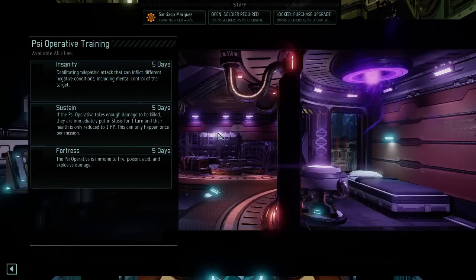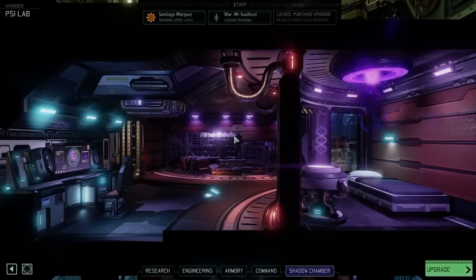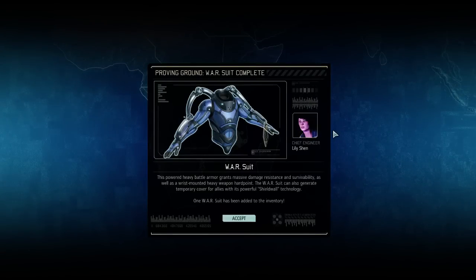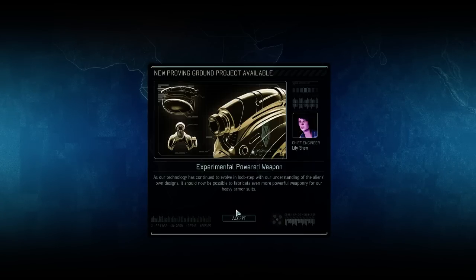Is there anything new here? Sustain, I think, is new. If the Psyoperative takes enough damage to be killed, they are immediately put in stasis for one turn and their health is only reduced to one. This can only happen once per mission. Get that get-out-of-jail-free if something goes terribly wrong. Also, did the warsuit not finish? There we go. That looks impressive. This powered heavy battle armor grants massive damage resistance and survivability, as well as wrist-mounted heavy weapons. It can also generate temporary cover for allies with its powerful shield wall technology. One warsuit has been added. I don't have any other Allerium Core, sadly, so I can't do anything else.